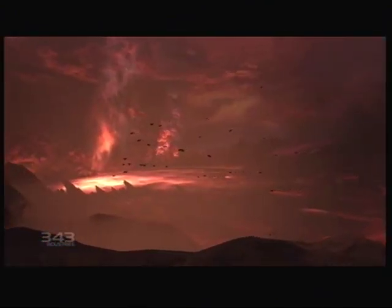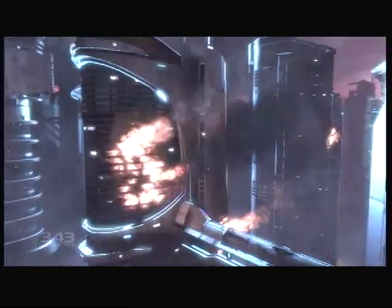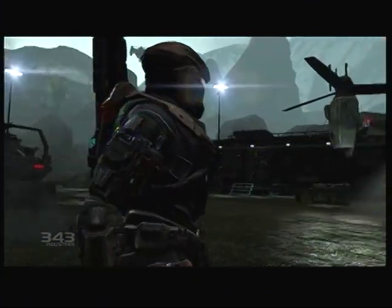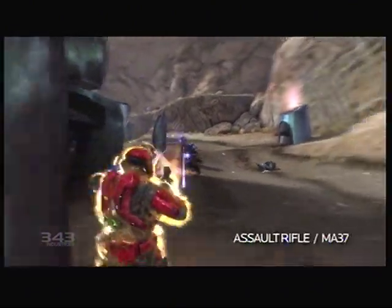The Covenant have finally taken the war to reach — humanity's last line of defense before planet Earth. Now it's up to you, a Spartan-3 super soldier, to face this threat head-on and without mercy. To do this, you'll need every tool available — the very best of the best — and that's exactly how you'll be outfitted. The assault rifle: an effective, blistering close-quarters weapon which has been in service since 2437.